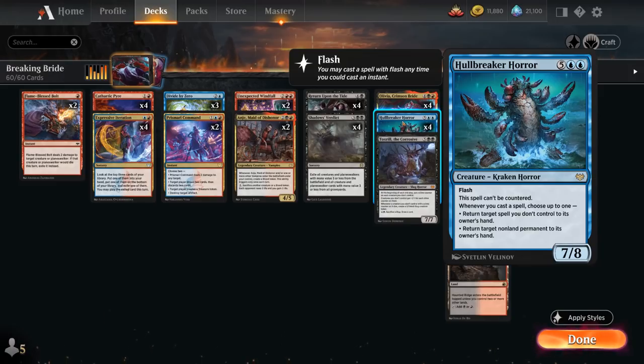One good creature to reanimate is Hullbreaker Horror, the new 7-mana 7/8 creature with flash that cannot be countered. Whenever you cast a spell, choose up to one between returning target spell we don't control to its owner's hand, or returning target non-land permanent to its owner's hand, bouncing all the opponent's permanents. We can also save Hullbreaker Horror from removal by bouncing it back to our hand.